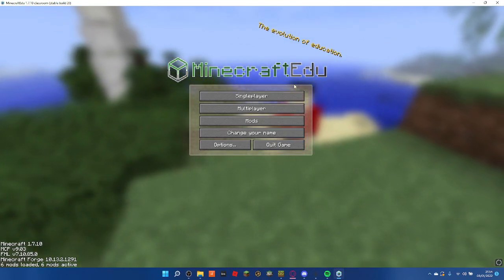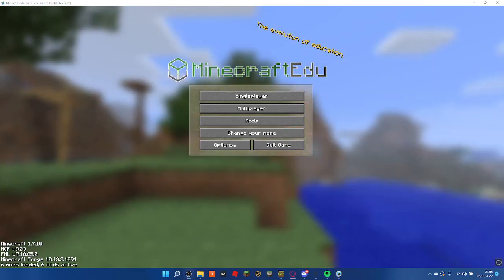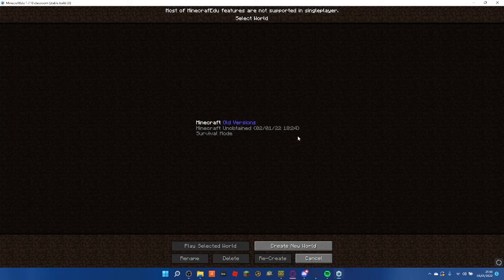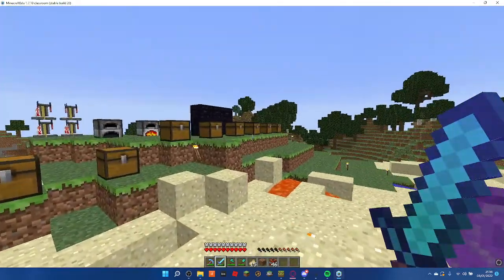But firstly, I need to move my world over because I forgot to do that, so I'll be right back. Right, okay, so I have now copied the world over. There it is — Minecraft Old Versions. And we're in the world, okay.